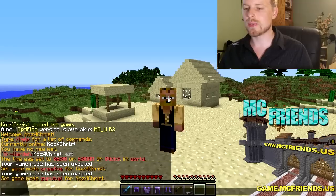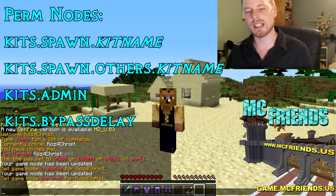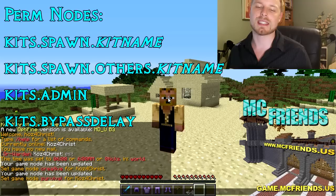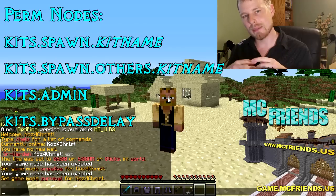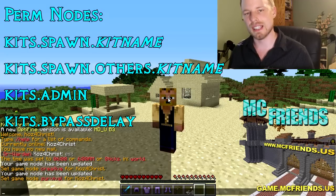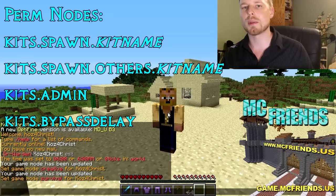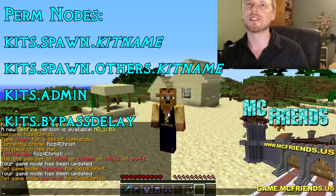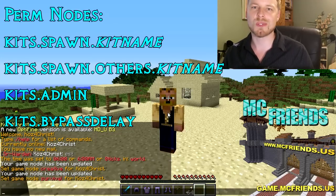What you want to do first is give out the permissions. Make sure the people who want to use the kit get access to kits.spawn.kitname — whatever the kit name is that you're going to create. If you want people to be able to give kits to other players, it's kits.spawn.others.kitname. For admins, it's kits.admin. And if you want people like VIPs to bypass the cooldown time and run it whenever they want, it's kits.bypass. Pretty straightforward.